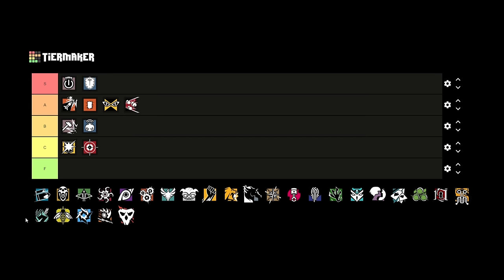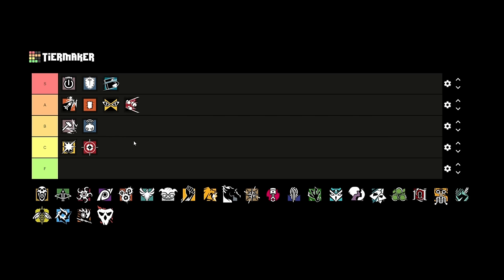Fuse is definitely A tier. His gadget is great at clearing utility while also offering the option of breaching charges or hard breach depending on the role you're playing. He can do so much — especially vertically. One of my favorites is attacking Consulate: you take upstairs control with Fuse above the breach, get that wall open in no time, and also open the hatch yourself. I love Fuse — I don't think he's awful or overpowered, just a great A tier operator.